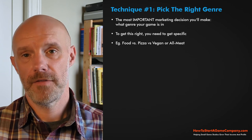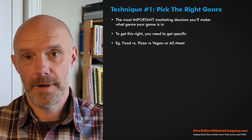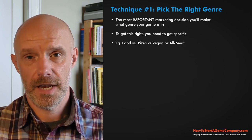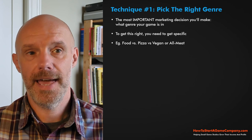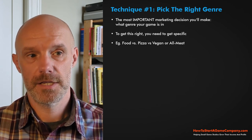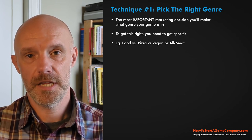Let me give you a food analogy. Say I come up to you and say 'do you want some food?' You're hungry, but that's not specific enough. Maybe you like pizza — everyone likes pizza, right? But again, you need to get more specific, because some people are vegan and some people like all-meat pizza. You've got to be very specific.